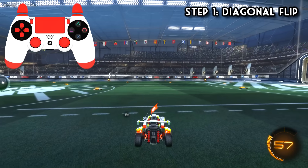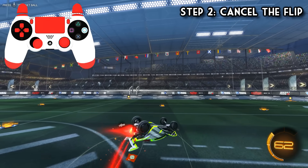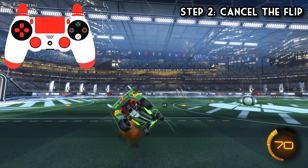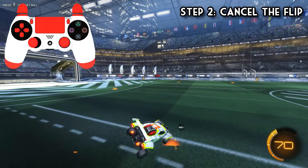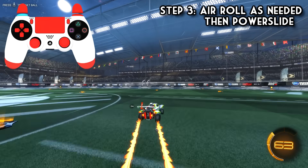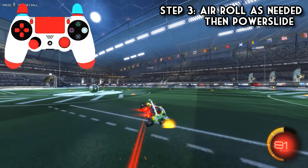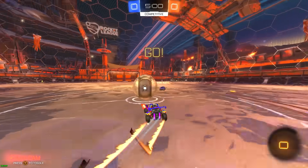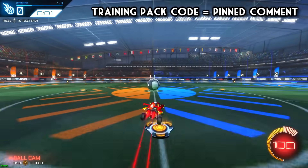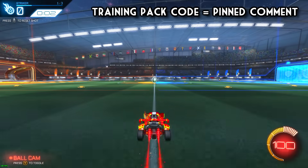Here's how to do a speed flip: first, do a normal diagonal flip — jump, hold up-left, and jump again. Then cancel it by holding your left stick in the opposite direction immediately after the dodge, so for a forward-left diagonal dodge you hold down-right. After the cancel, air roll slightly to land on all four wheels, and as you're landing hold power slide to keep as much momentum from the flip as possible. I have both air roll and power slide bound to the left bumper which makes that last part easier. This is nowhere near as easy as it sounds and is even harder to do consistently.